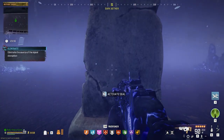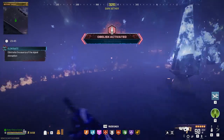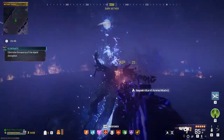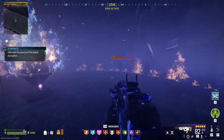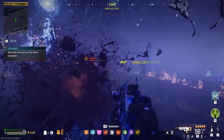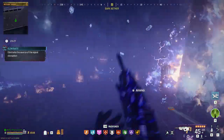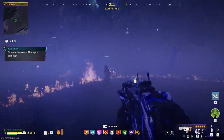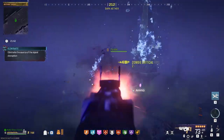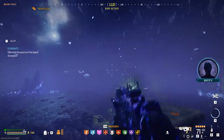Once you find the obelisk, activate it and it's going to give you one of three different ammo types: Cryo Freeze, Deadbolt, or Brain Rot. Depending on what color the zombies are glowing, that tells you which ammo mod to use — white is Cryo Freeze, green is Brain Rot, and blue is Dead Wire. Kill the zombies with that ammo mod for it to count towards completing the obelisk. Once you finish all that, you should have the mirror.